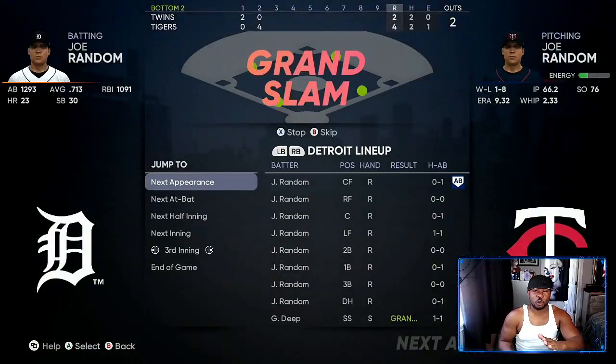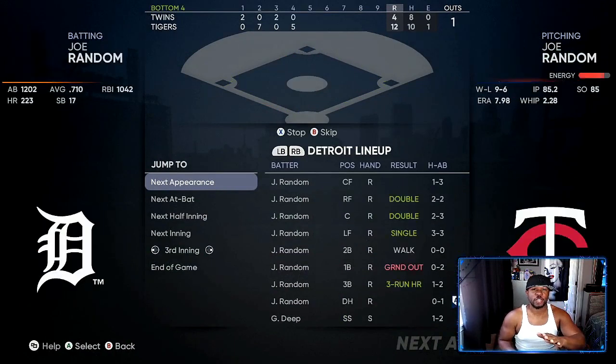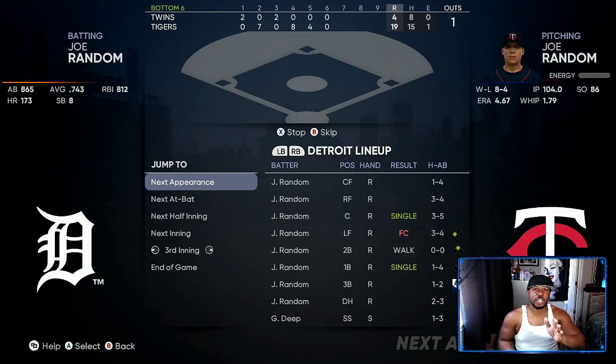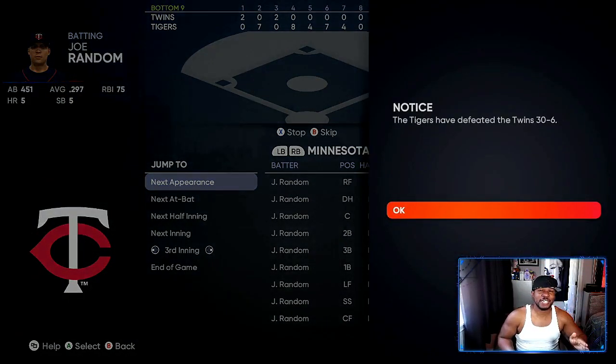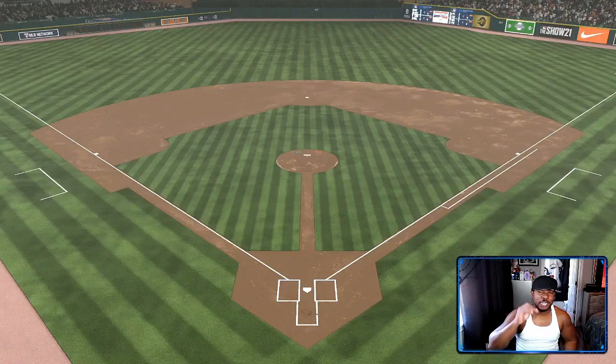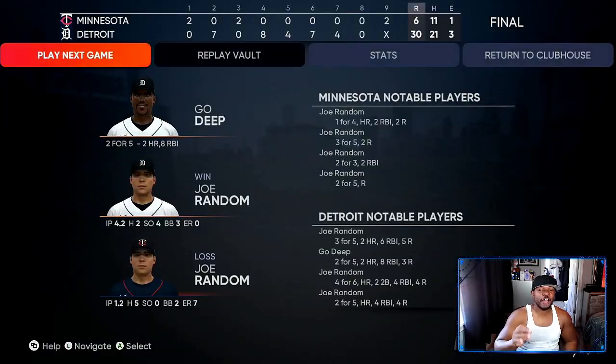Usually I let the first animation go past the grand slam and then I hold the B or the A button. This is what you usually get — you will be getting between 20 and 45 runs. And then when the glitch happens, you will be getting between 86 and 200 runs. So once the glitch gets activated, you can see two for five — that's five plate appearances — eight RBIs, that's extra XP, and two home runs, so that's two extra base hits.